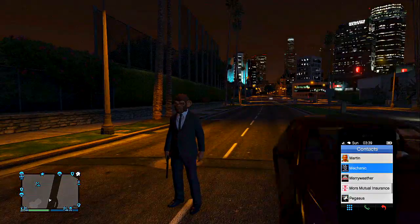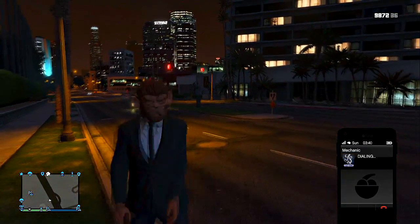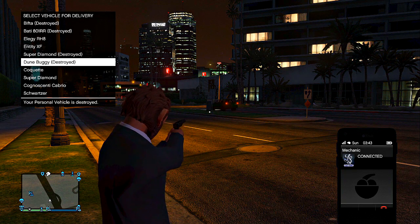You guys will need all personal vehicles inside of your garage, and then drive away from your garage. Once you guys drive away from your garage, you're going to pull up your mechanic and pick a car which you don't want anymore and have it get delivered.